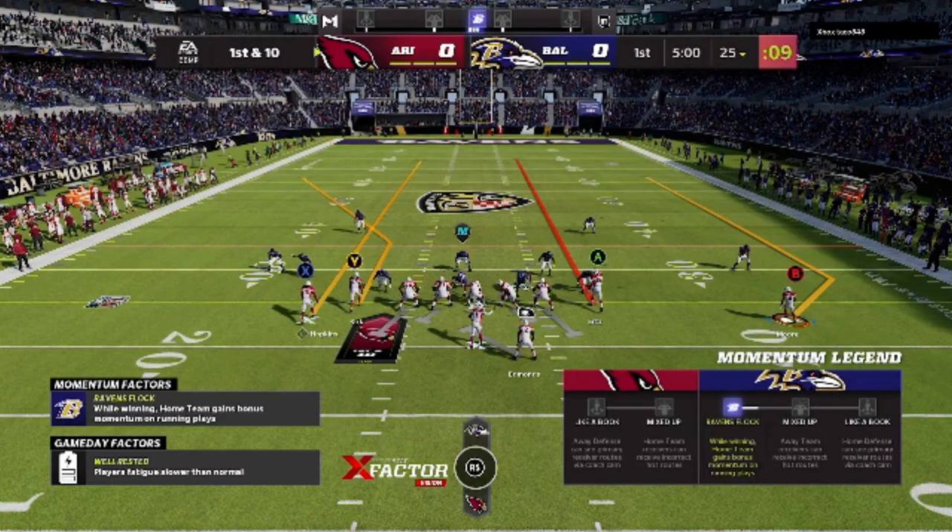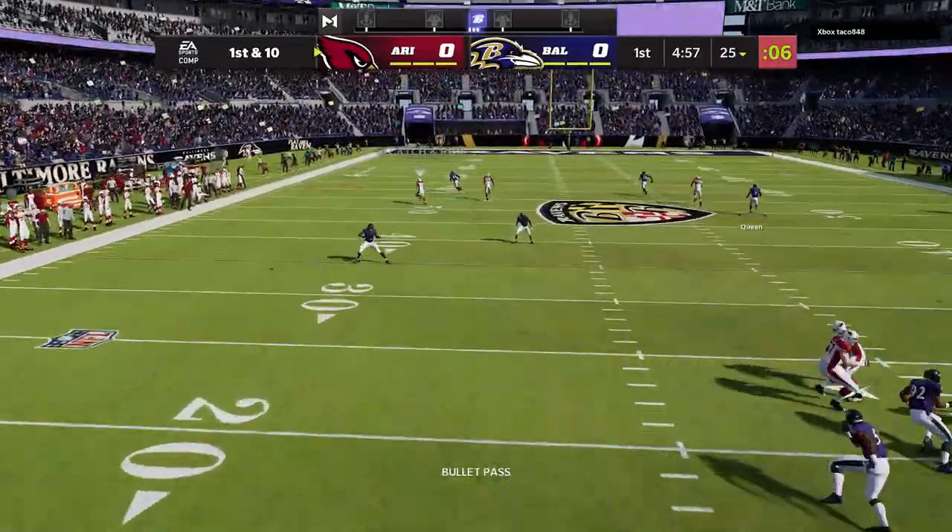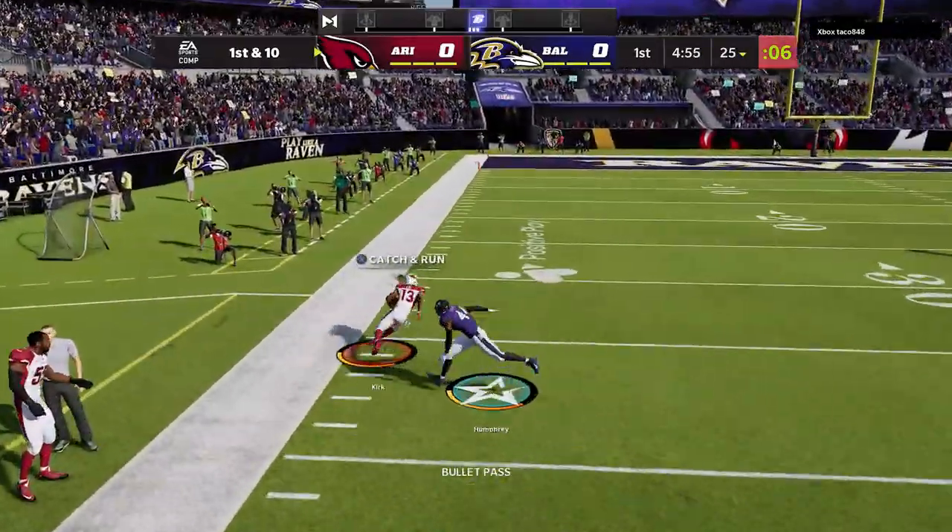Pretty much every route here is a home run against something. The Y route will be a home run against every single defense in the game. And on the very first play of this game, we get an easy one-play touchdown.